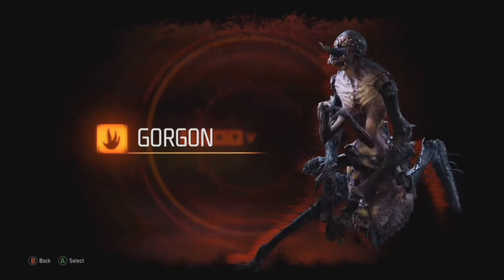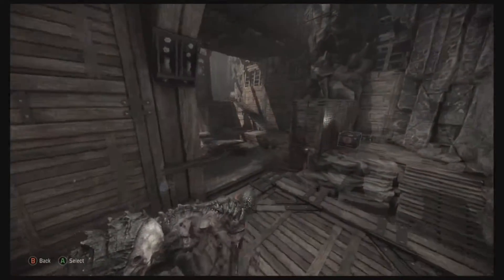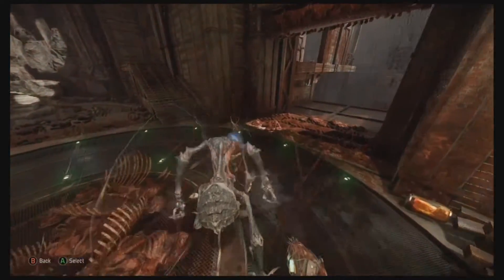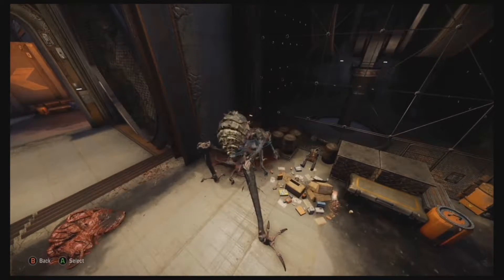Gorgon is an indirect fighter who excels at ambushing her prey. Use the smell ability to highlight nearby hunters and wildlife. Remember to use your melee attacks while your abilities are on cooldown. Eat to gain armor and evolve.